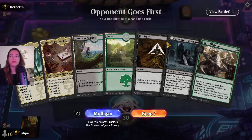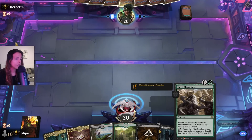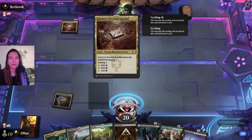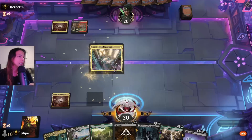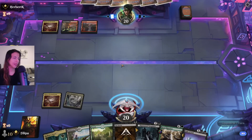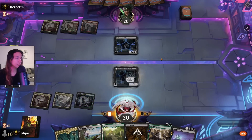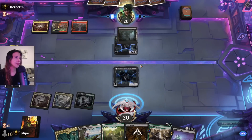I'll keep this — there's removal and ways to get lands or domain going. I wish we were on the play but that's fine. When in doubt, Gent them out — am I right? There's Cut Down but I don't think anything will be cuttable yet. We can do a copy situation. Unfortunately this hand is missing things like Atraxa and Celestus.